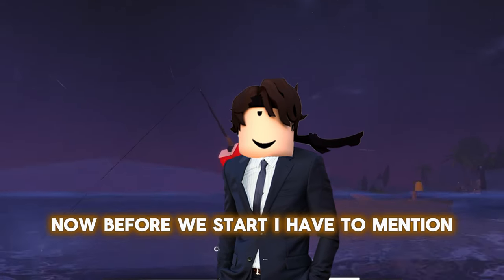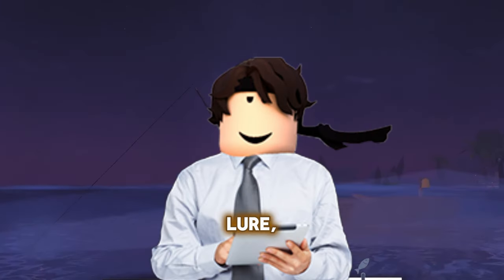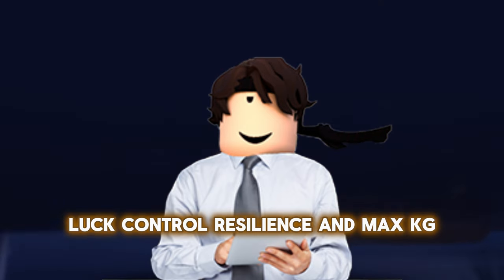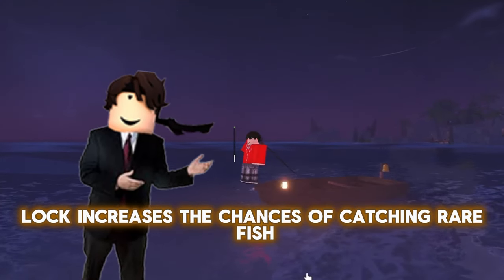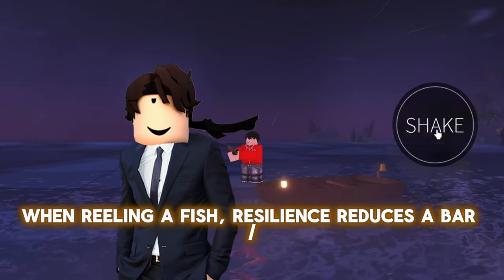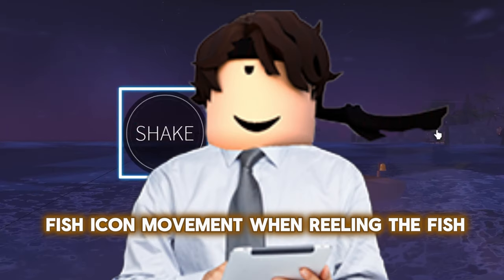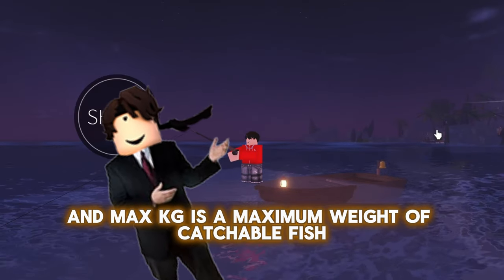Before we start, I have to mention there are five different parts of stats here: Lure, Luck, Control, Resilience, and Max KG. Lure affects how fast the rod attracts fish. Luck increases the chances of catching rare fish. Control increases the size of the control bar when reeling in a fish. Resilience reduces the bar or fish icon movement when reeling in the fish. And Max KG is the maximum weight of catchable fish.